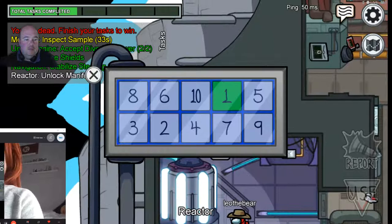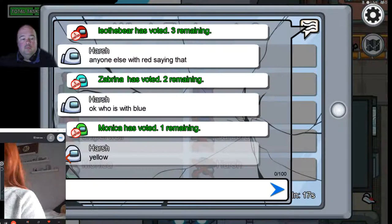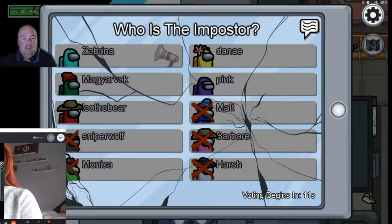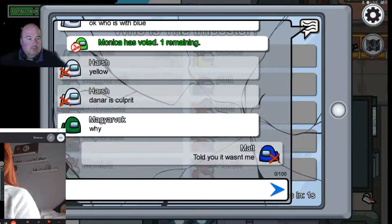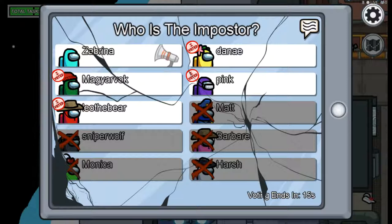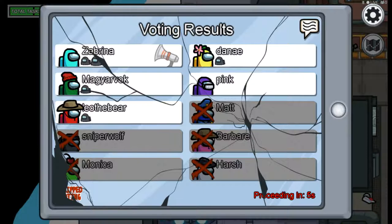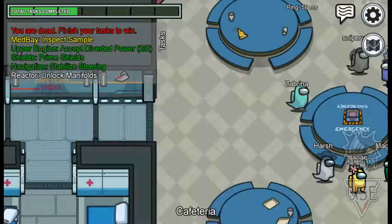The good thing about timed tasks is that during a meeting, the timer still continues. White is now in the ghost chat saying it was Yellow that killed him. Not many votes for Yellow - only one, and two for Cyan. Cyan was not the imposter. Let's go do some tasks.